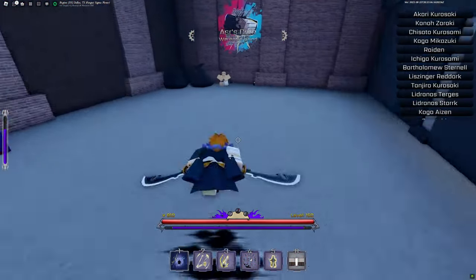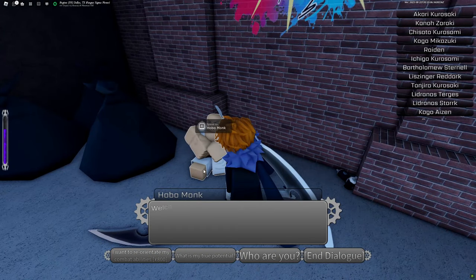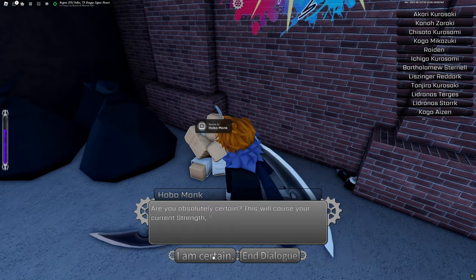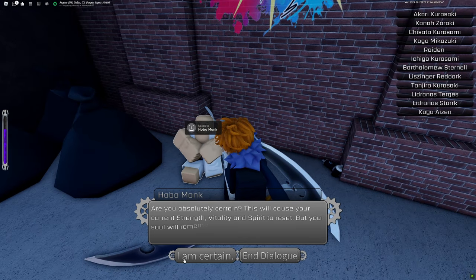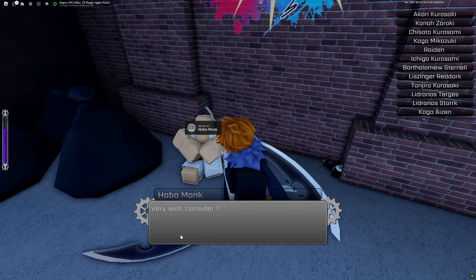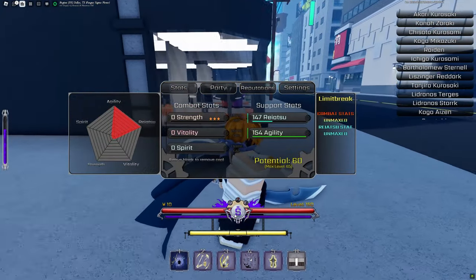To defeat this boss you're going to want to abuse this. You want to reset your stats at this NPC, which you can find next to the restaurant in the main map — it'll cost you 800 yen, so make sure you have some money. Once your stats are reset, you gain a massive experience gain buff so you can quickly regain all your stats. I got all mine back in about half an hour, so don't worry about that.